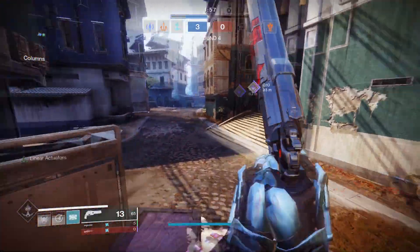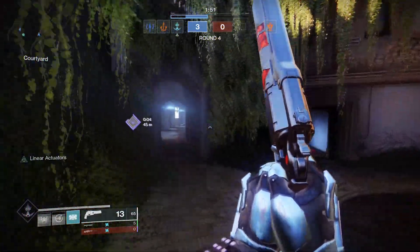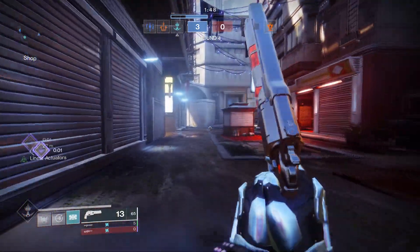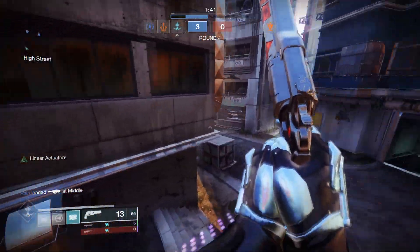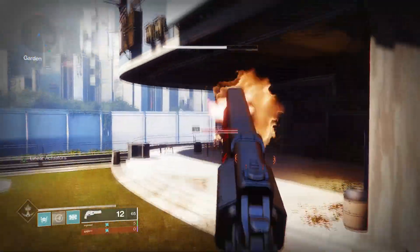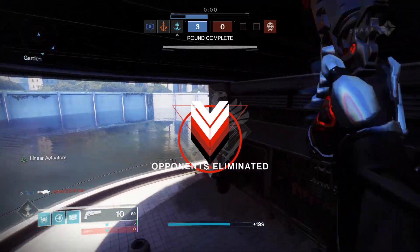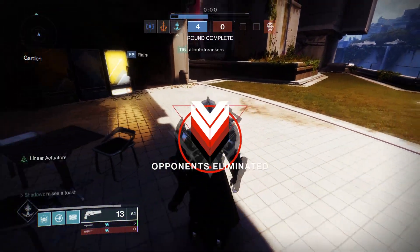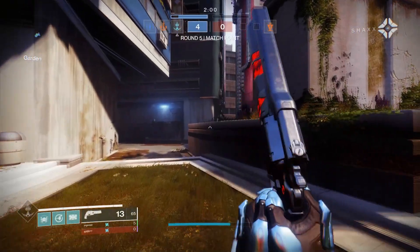Thorn is another exotic hand cannon I'd recommend as a substitute for Ace of Spades. Thorn deals damage to enemies over time with a poison effect, and killing someone lets you run over their body to pick up an orb that amplifies the poison damage. Other good legendary hand cannons include Dire Promise and True Prophecy — both are solid options. For pulse rifles, I'd recommend No Time to Explain or Stars in Shadow.